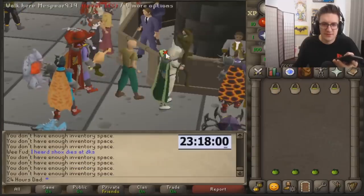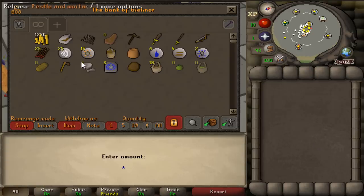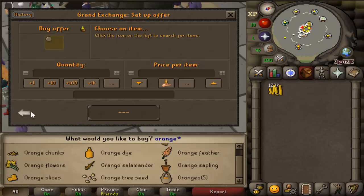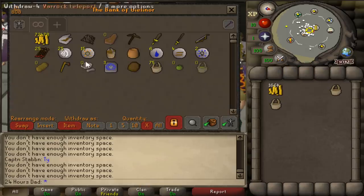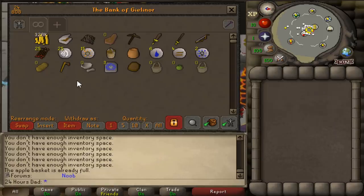Continuing the fruit basket flipping, we hit 63k, then 120k, then 166k, over 200k, and finally 239k. Selling all of that turns into 328k. You don't have to do this with apples — you can do onions, oranges, basically search fruits and vegetables on the GE and check margins.